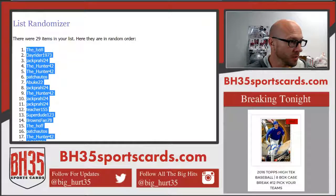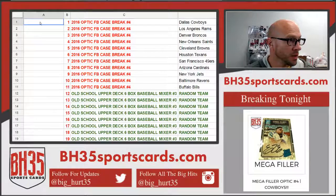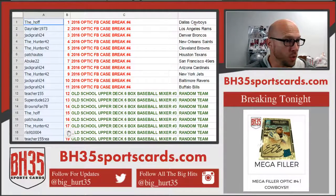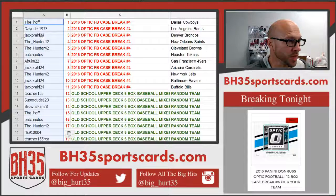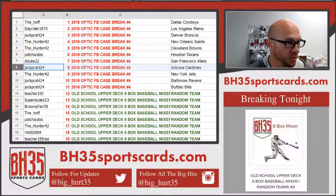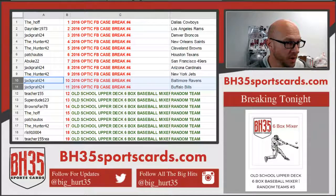I'll read these off — they will also be posted in the team draw section. The Hoff getting the Cowboys. Dayrider the Rams, Jack Prawl the Broncos, the Hunter Saints and Browns patch autos Texans, Abuke 49ers, Jack Prawl the Cardinals, the Jets. Superdude, you're safe going to the Hunter. Jack Prawl the Ravens and Bills.